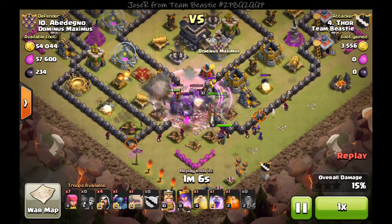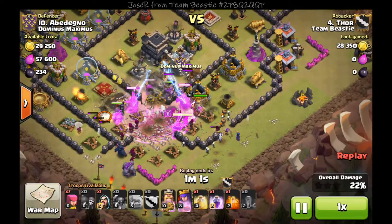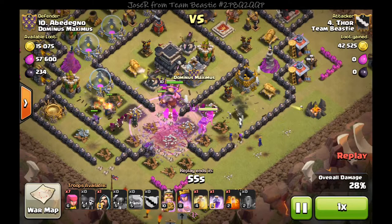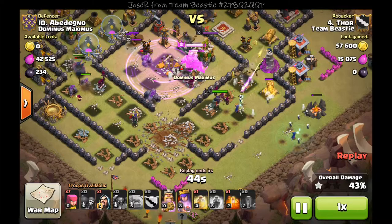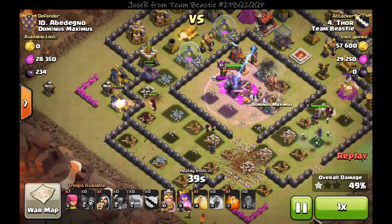Drop my royals, drop some more wall breakers, drop another PEKKA with some more wizards and another golem. Everything's going perfect — I have my royals going towards the middle, but then my queen starts going off to the right. I drop another rage in the center to help my king and my wizards along with the PEKKA.